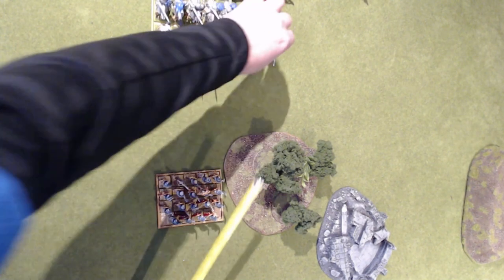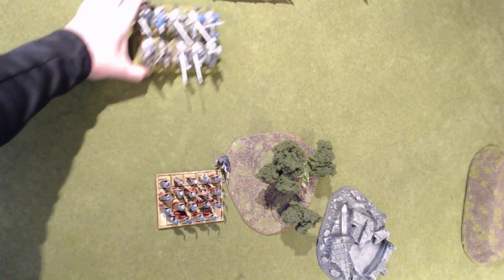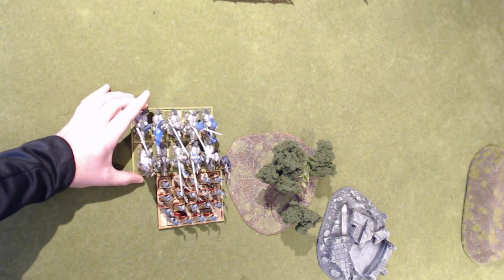As a counter to that tactic, you can combi-charge with somebody — even if they have no chance of hitting, like a wizard. You charge him in, you have to share the frontage, and he nudges them over. They will not be in the difficult terrain and will not be hindered, so you get to fight at full efficiency with the unit you originally intended to charge with.